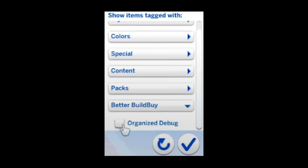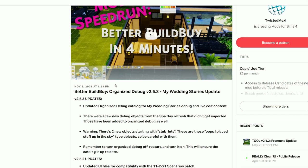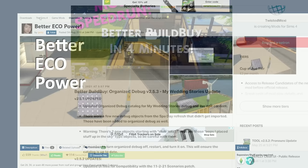More Traits in Create-a-Sim allows you to select up to five traits for young adults, making for a lot more gameplay with more varied and interesting Sims. The Better Build Buy mod is an absolute must-have — it lets you turn on debug or move objects on without having to type anything in the cheats bar, which is so useful because I always forget the debug option. It also organizes debug by packs, which is really great.